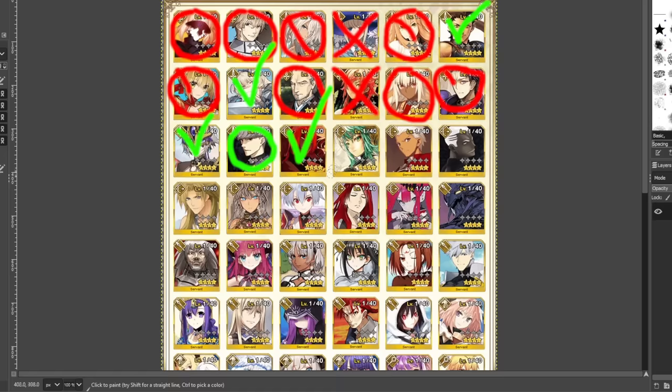Ashwatama gets a big green check mark — he is absolutely dummy broken insane. He's got survivability, can hit hard, and has a nice hybrid quick and Buster deck where you can actually start stacking and potentially never lose his buffs if you play your cards correctly. Atalanta is also very, very good for looping — if you have Scathach, she can definitely loop for you and put in a lot of really good work.